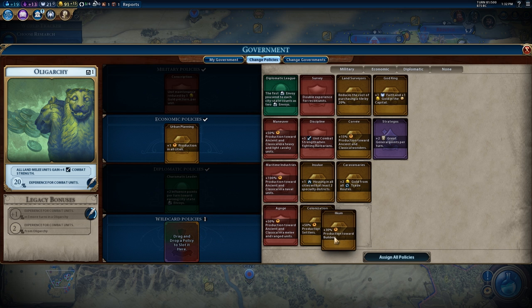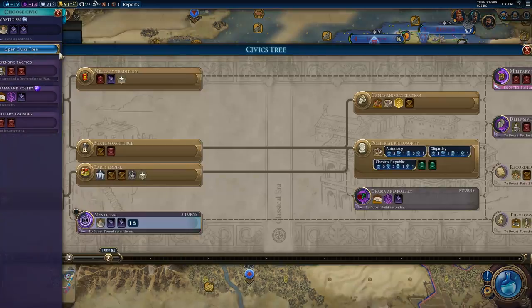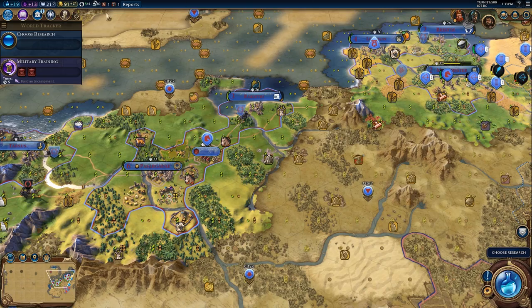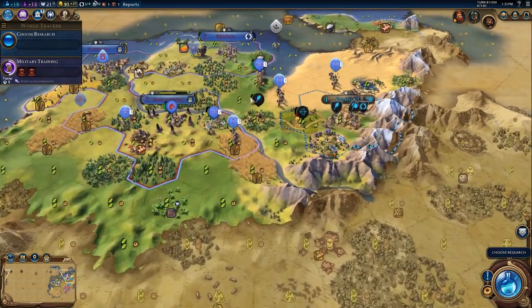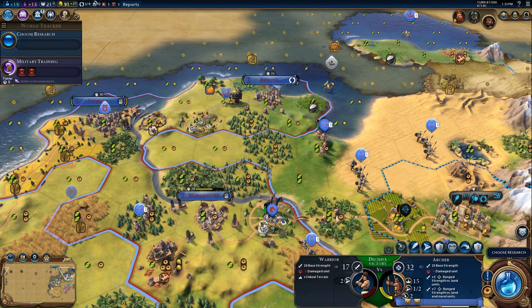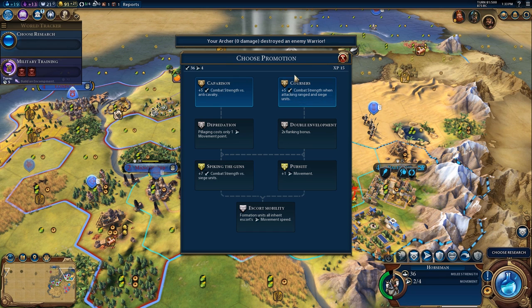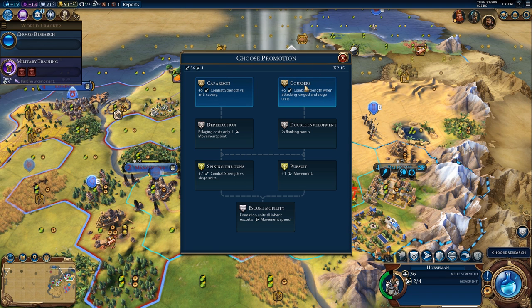I would like to start building some builders and settlers again. I do have enough trade routes to justify having caravansaries, so I'm going to slot those in. We'll have a look at our civic situation when we finish military training since that gives a lot of gold, and we'll be able to use that for a lot of things. I'm going to swap positions on these two units, attack with the archer, then move the horseman up and level him up with coursers, which gives more damage against ranged units.